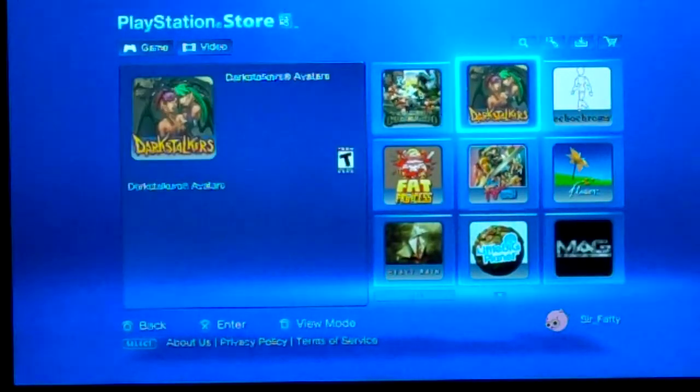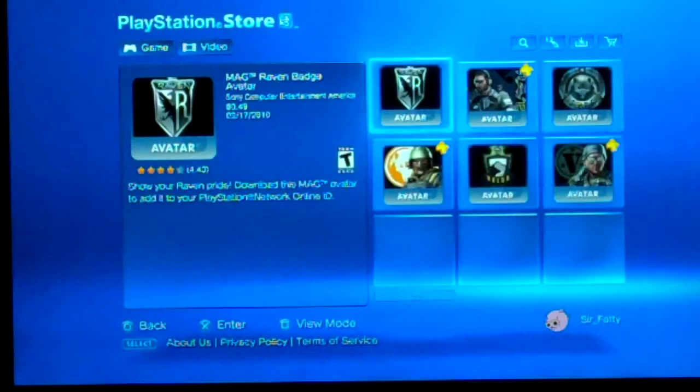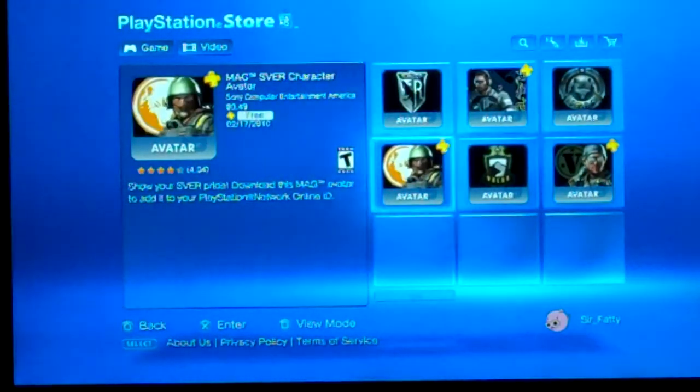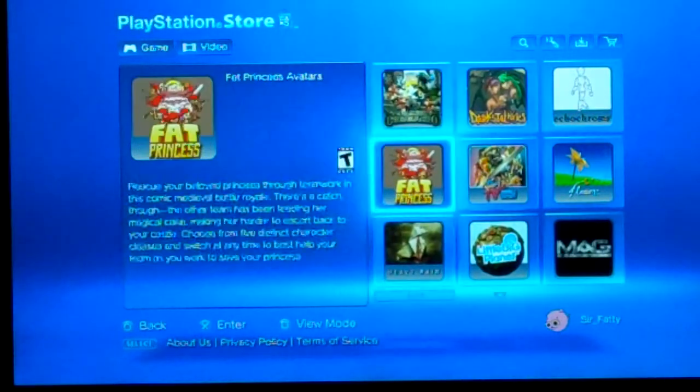So we'll go to whatever game — like there's Uncharted 2, MAG, whatever. These are a bunch, and for these ones they're actually 49 cents, because these are the premium ones. But if you look around you can get them free, and for when you're first setting up your account there are some free ones.